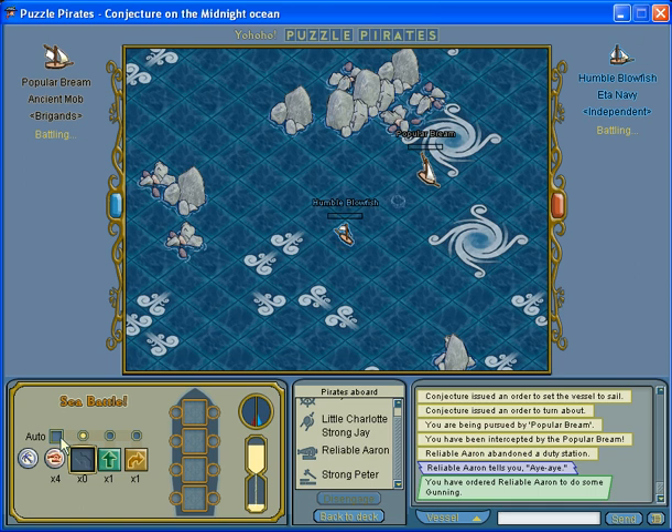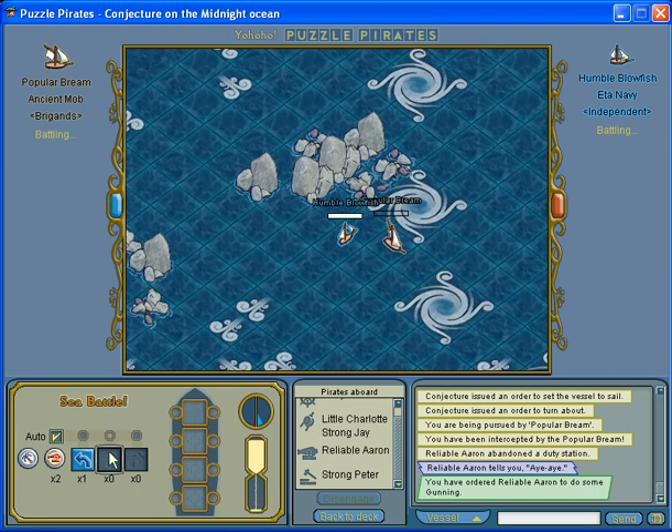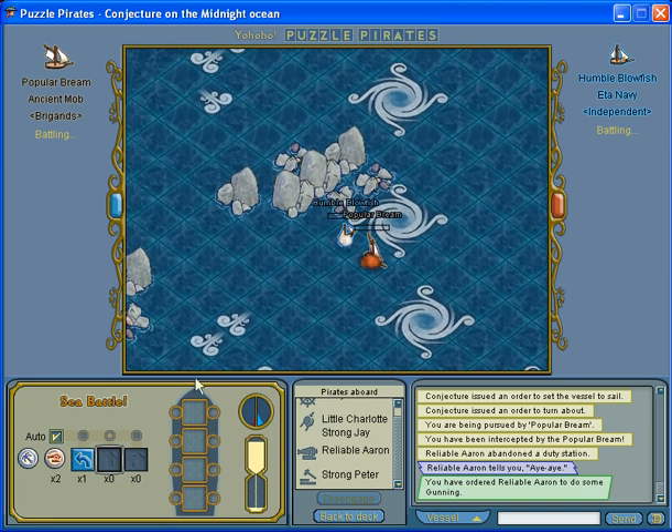Score is 5 to 2. Auto-sails — if you turn it off, you can choose which move you get next. If you have them turned on, it'll give you the moves according to a set pattern, like it'll go straight, then left, then right, or something like that.